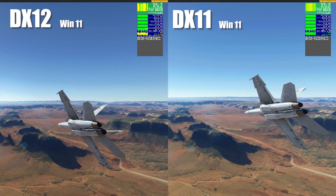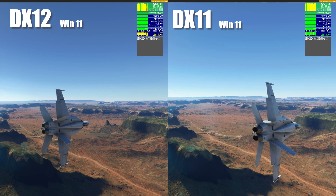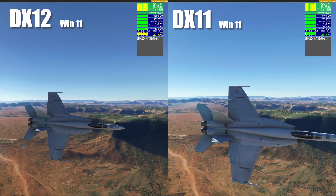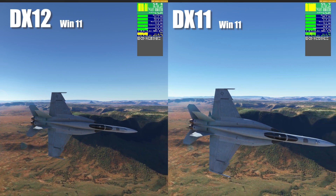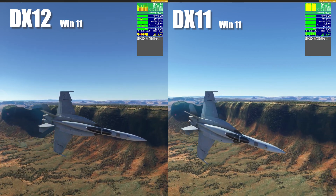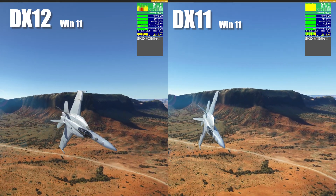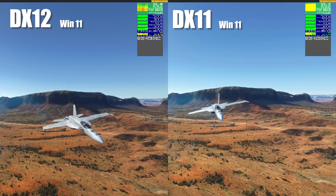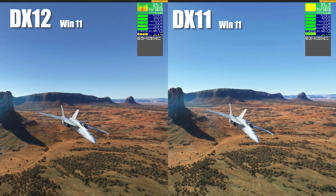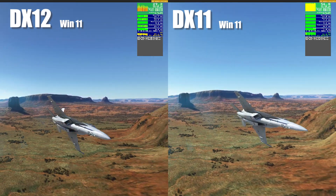DirectX 12 seems to have a more saturated color compared to DirectX 11. As for the framerate, there is a clear impact on DirectX 12. The impact is a lot more apparent when we are flying much closer to the terrain. You can notice the stuttering as the Hornet flies over the huge rock.